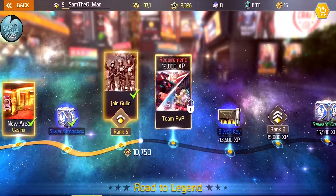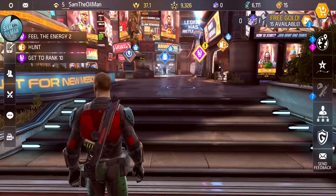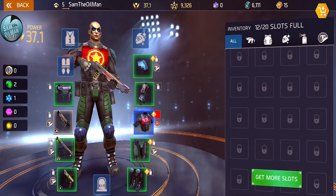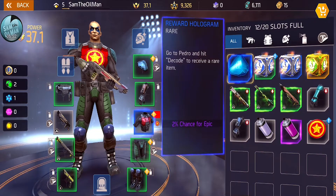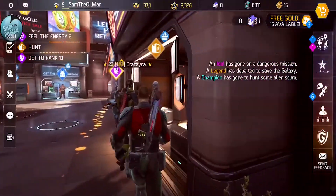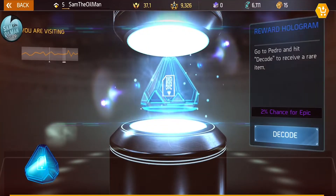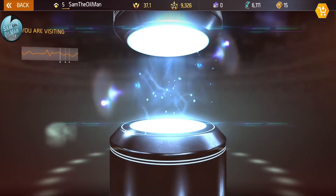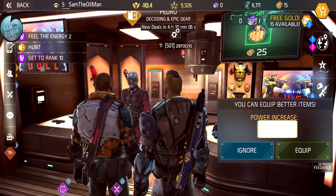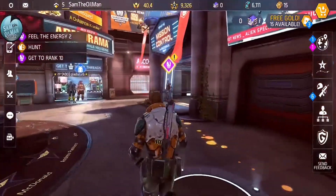The fame is jumping up - I can join a guild now! For PvP I need to get to 12,000. Let me check my inventory. You don't have a huge inventory, but if you spend money in the game you unlock thousands of extra slots. The hologram you have to decipher with Pedro - let's decode it. Two percent chance for something epic - and we pulled blue, which is epic! It auto-equips the best stuff, which is all I've been doing for now.